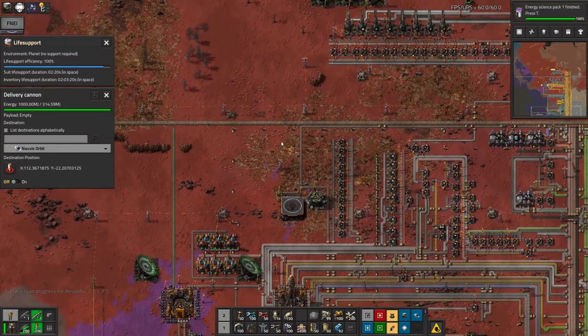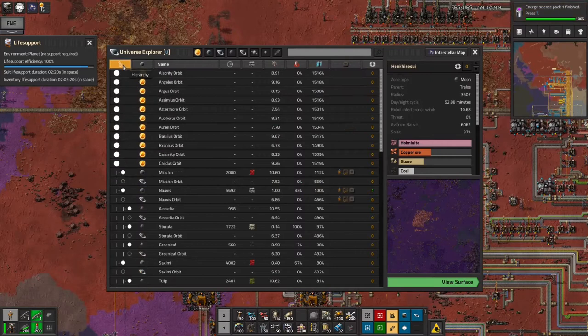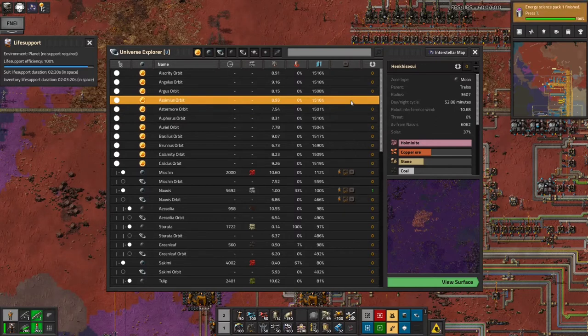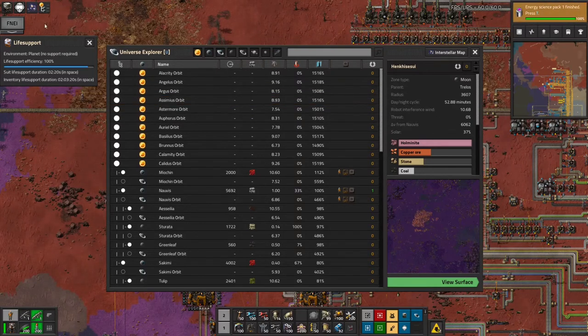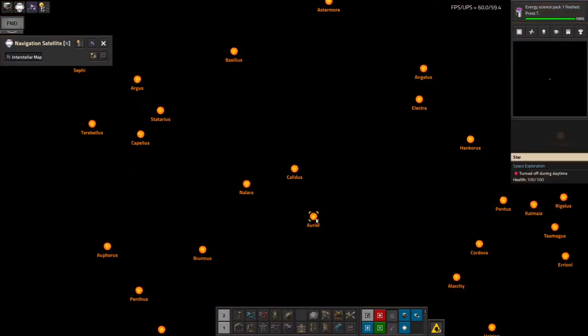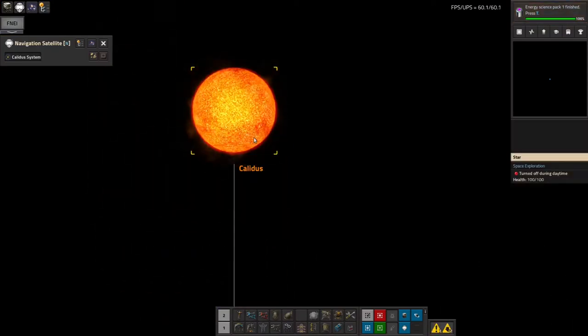That brings me on to my next thought. Somebody was asking about how the solar systems are arranged. If we look at this map: Kalidus is the sun of the Norvis system. The closer you are to the sun, the more power you get from solar panels — it's an inverse square law thing. In Kalidus orbit we get fifteen hundred percent solar — that's a pretty good place to put solar panels.